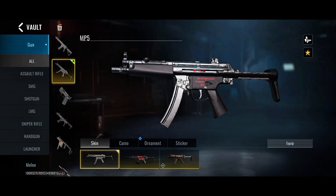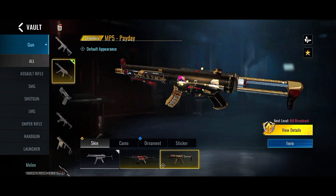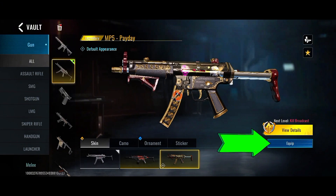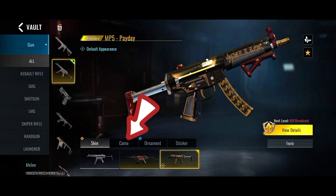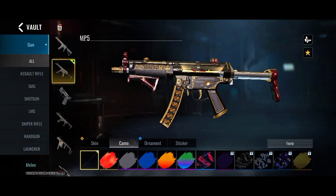So now go to the weapon you want to do it on again. I'm going to do this for the free MP5. Click on Equip first. Now you have equipped the legendary camo. To mix your camo, click on the camo option over here — this is the skin option — click over here.